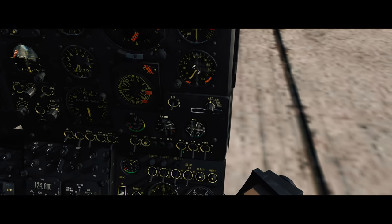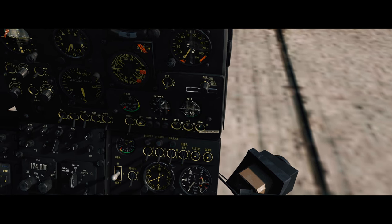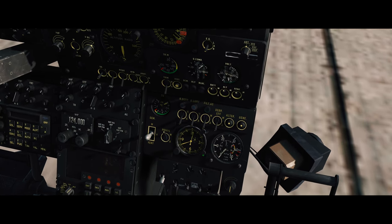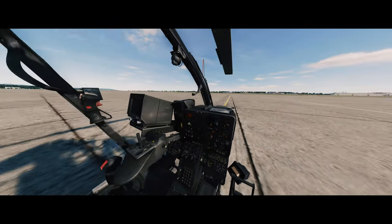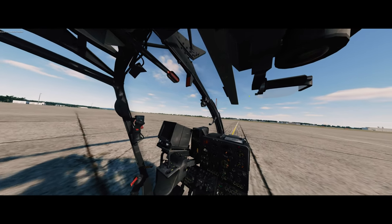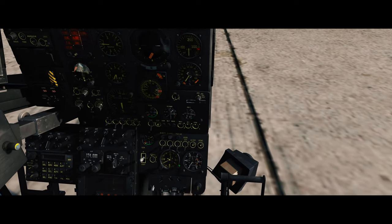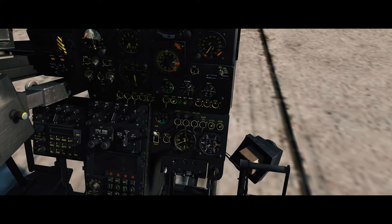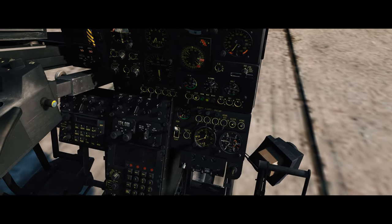Let's start off with battery on, alternator on, and generator on. Then fuel pump. Then hit the clock right here — you gotta wait 20 seconds before you can press the starter. We're gonna release the rotor brake lever all the way up. Around that time the long needle starts building up — usually it stops around 25, and then I'll show you what we do next.